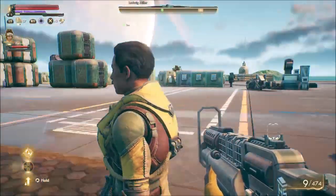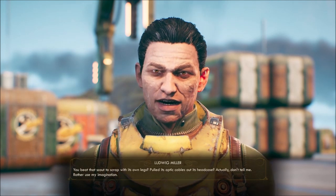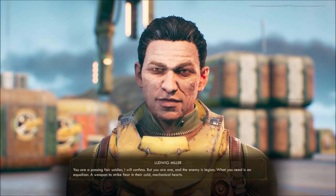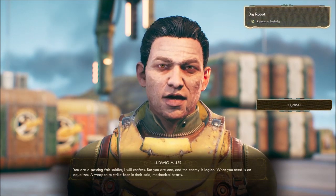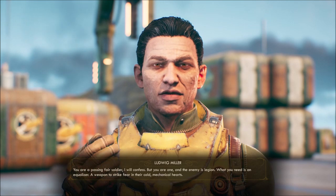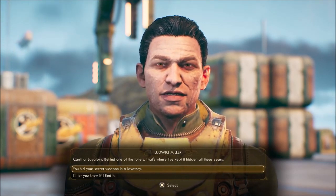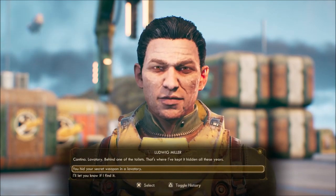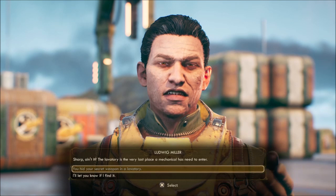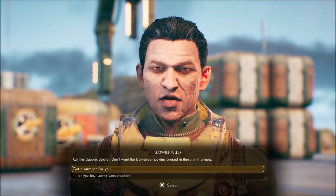Okay, you don't need to worry about that scout anymore. You beat that scout to scrap with its own legs, pulled its optic cables out its head case. Actually, don't tell me — I'd rather use my imagination. You're a passing fair soldier, I will confess. What you need is an equalizer — a weapon to strike fear in their cold mechanical hearts. It's in the cantina lavatory, behind one of the toilets. That's where I've kept it hidden all these years. The lavatory is the very last place a mechanical has need to enter.